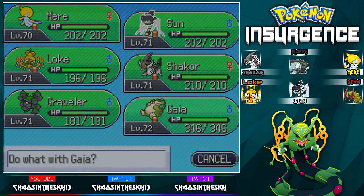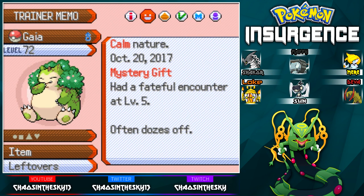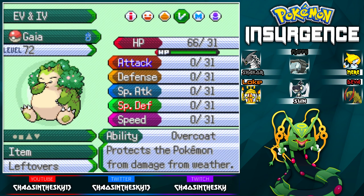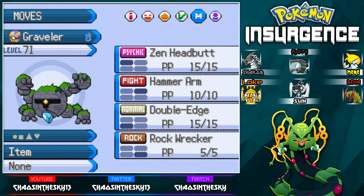We got a bit of a new setup here. We got my boy Gaia — I went ahead and let him evolve off screen because I wanted to make sure he evolved early on so he would be able to learn all the moves available. He's got belly drum, drain punch, wood hammer, and EQ. He did have synthesis instead of drain punch, but I decided leftovers plus drain punch will be enough after the belly drum for healing, plus I can use items.